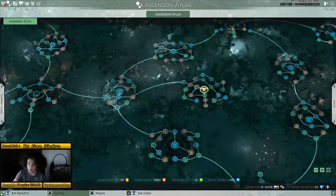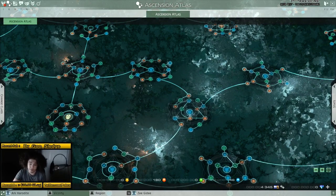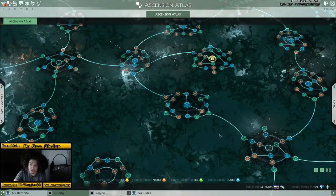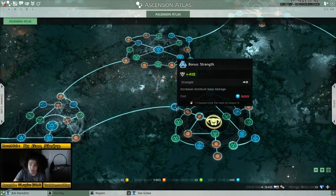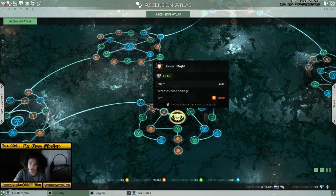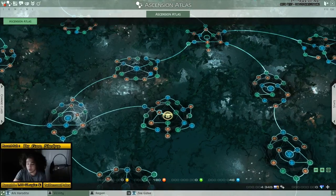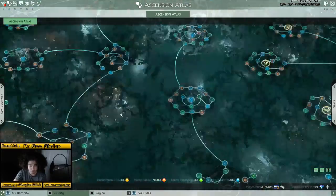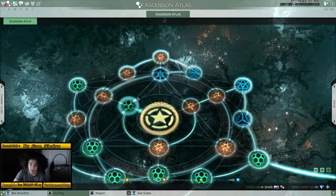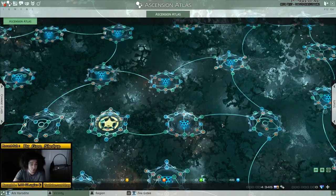The Berserker is all the way on the other side as well. One thing to note: the Necromancer costs 300 Sparks to unlock, but the Berserker costs 500 Sparks to get into — for example, 500 for bonus strength and another 500 for 32 might. So these are very, very expensive. I currently have the Gunner unlocked, and I'm not sure if I can start branching from there. It looks like I can — so because I have it unlocked, I might be able to start branching from there, which I think would be really useful. But I'm not 100% sure.